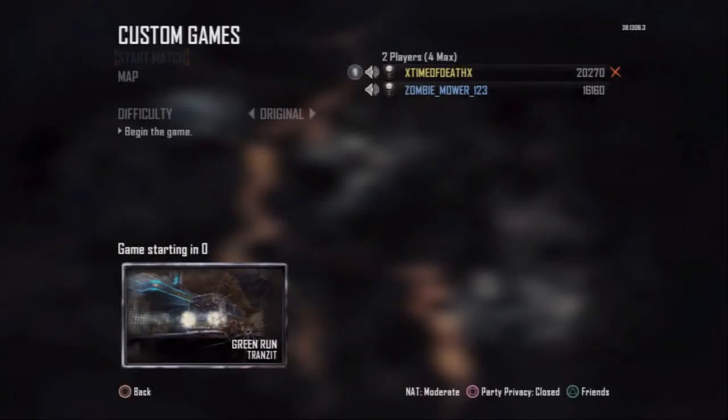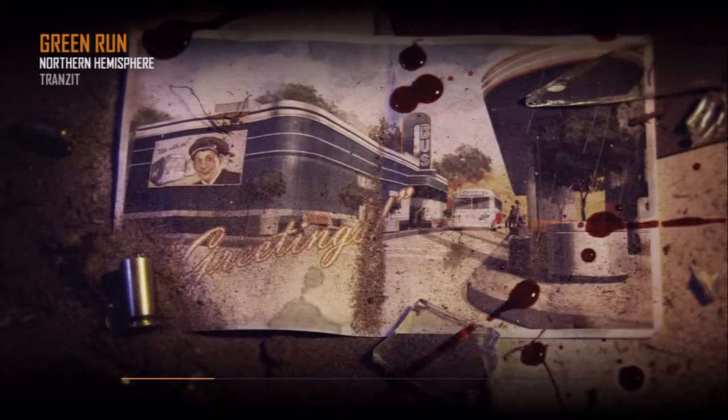What's up guys, this is Time of Death bringing you the Transit Easter Egg for Richtoffen's side. You're going to want to have the nav card table built — I have a separate video up for that. I also have videos up for the nav card and the jet gun. The only one of those three you don't need for the Easter egg is the nav card, and there's a rumor out there for Die Rise and this one that you need the nav card for the Easter egg, which you don't.